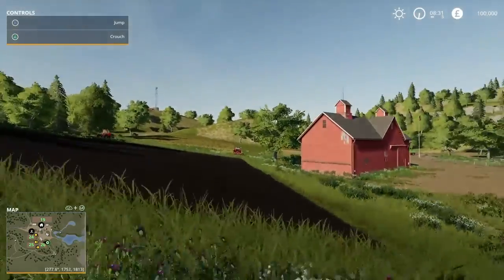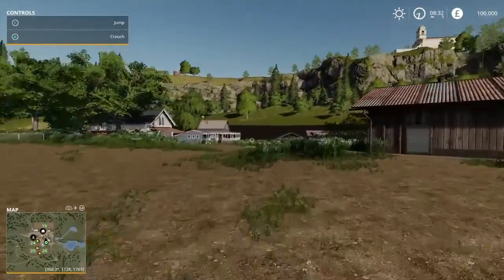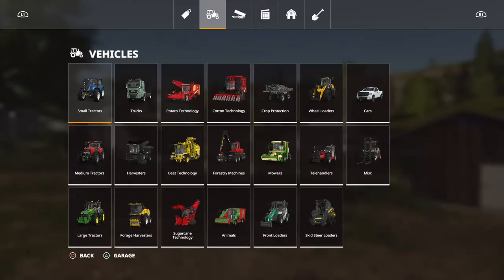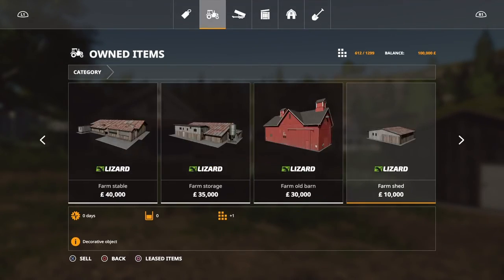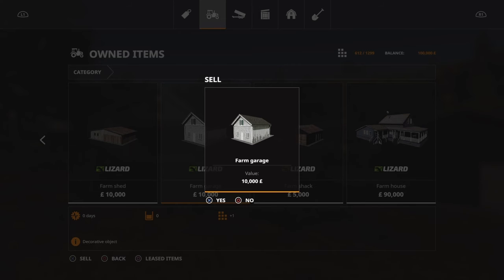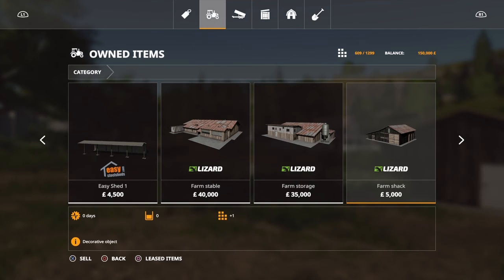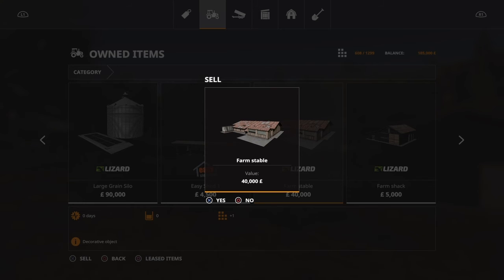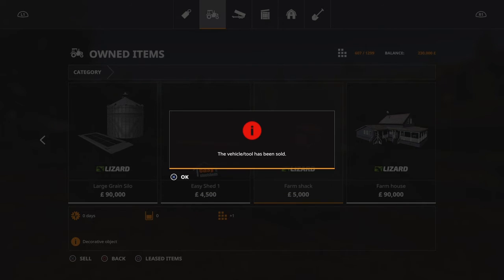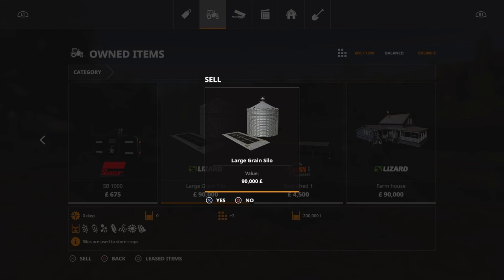Looks like a lovely farm — we've got a couple of fields, three fields actually. First of all, I'm going to sell off some buildings we don't need. This building you can't get into, it's just a waste of space. Going to my garage — we're keeping the farmhouse and the shed, but we're going to sell the farm grain garage, old barn, farm storage, farm stable, the farm shack, and the large grain silo. We'll get all the money for everything inside of it.